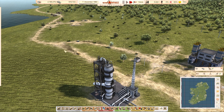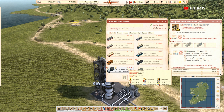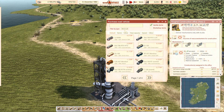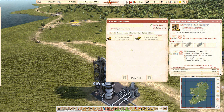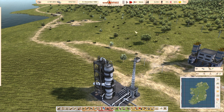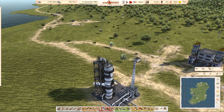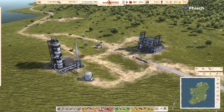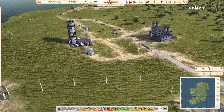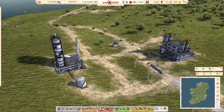One problem is my excavator — it's stuck down there, so I'm going to buy a second one. I love that they get transported on the flatbeds. That's going to allow us to at least finish that road. I just need to get the roads done.